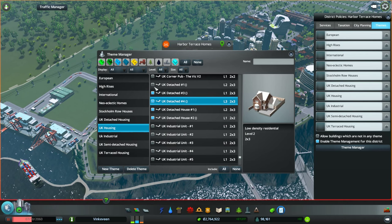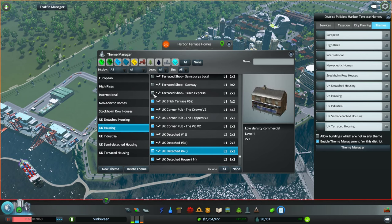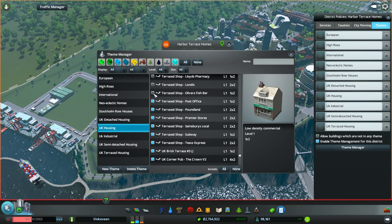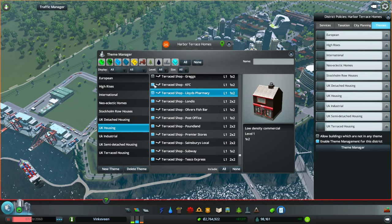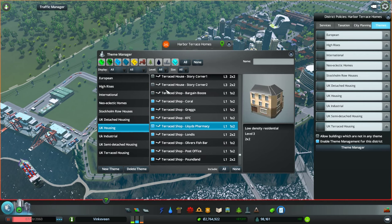These look really good, so we're going to select them. I don't want to skip forward because I want you guys to see the houses on the right as I'm selecting them. There were a couple of shops, more shops, stores, premier stores, office, post office, a fish bar, all sorts of stuff. If you guys are not familiar with what I'm doing here, this is a mod — a combination of mods. First is a theme manager.